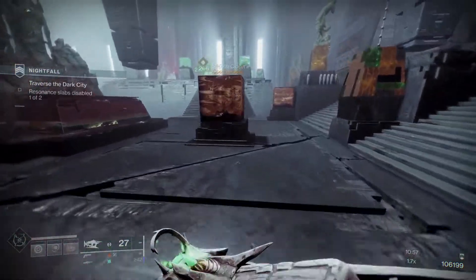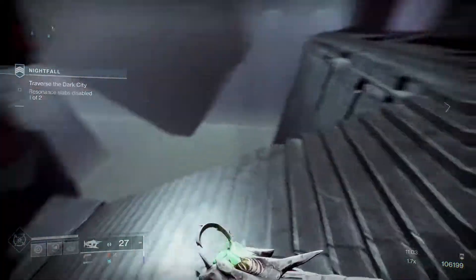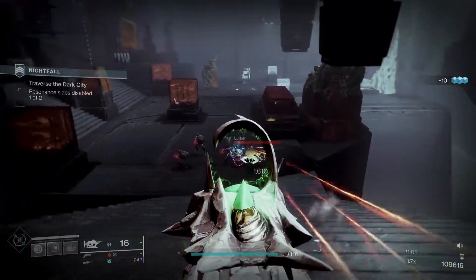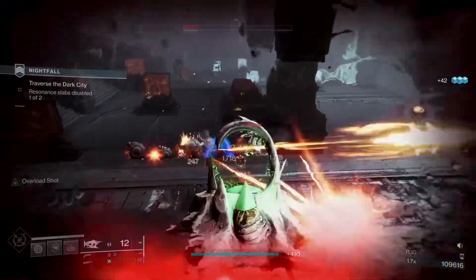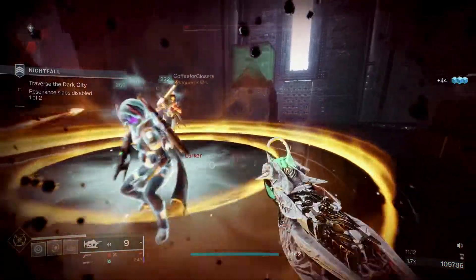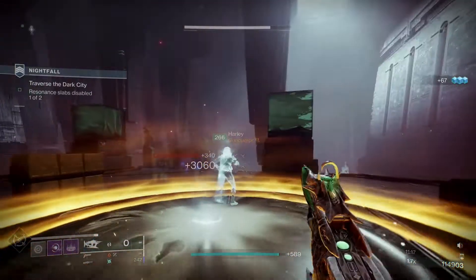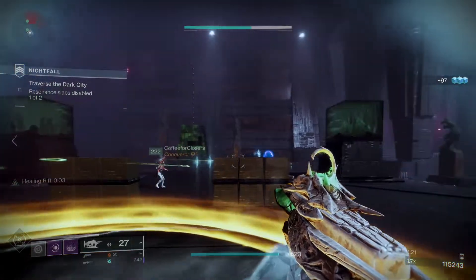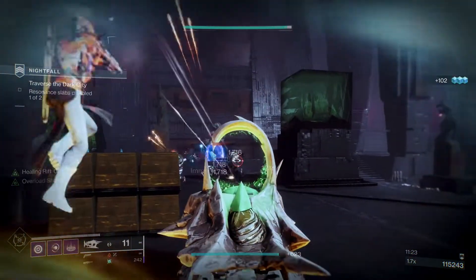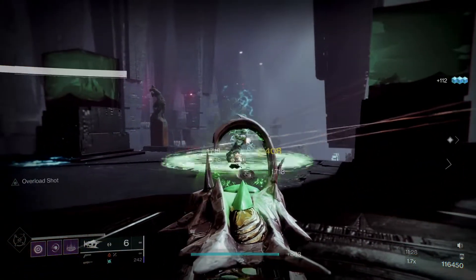Oh guys, I've got some enemies spawning on me. I think I took off all the mods that let me get wells of light. No wait, my bad — I think I've got the wrong arm piece on. Yeah, I do have the wrong arm piece on. No wonder I'm not dropping walls or anything.